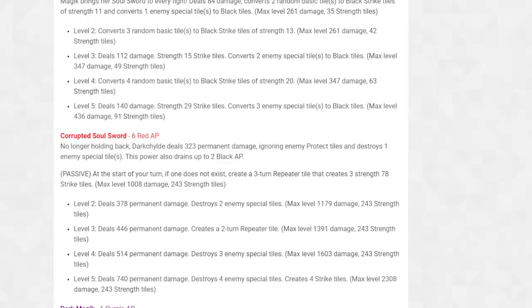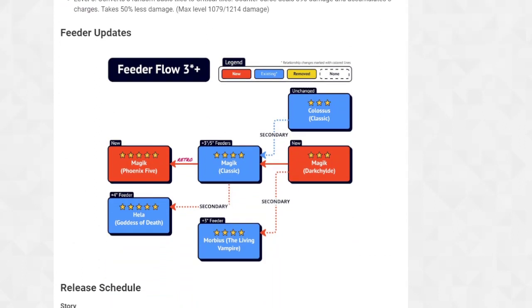In the previous video - the five-star Magic character review - I said the three-star Magic feeds Morbius, and I meant that Morbius is probably going to feed five-star Namor, not four-star Namor feeding five-star Namor. I literally got that confused. Sorry for confusing everybody - Morbius is going to feed five-star Namor, which would be weird unless four-star Namor feeds five-star Phoenix 5 Namor when he comes out. I apologize for that. So yes, this is three-star Magic feeding four-star Morbius.